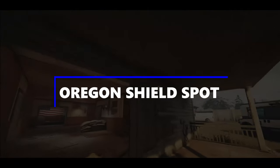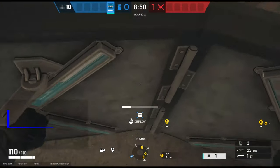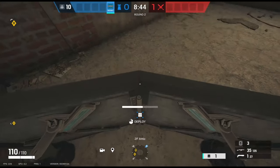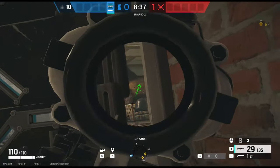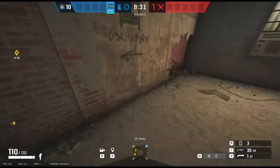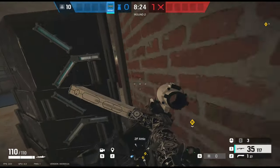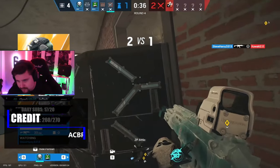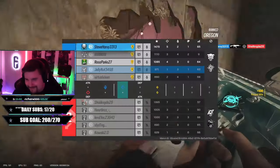Moving on to Oregon — big shout out to Breezy for showing me this. It's a reversed shield position you can use just inside the attic door off of dorms mains. A lot of people place it the normal way looking forward, but if you turn it around and place it the other way, you'll get a pixel angle out through the door into trophy. You can replace it and move it slightly over to fine-tune that pixel angle onto the trophy door. Breezy has a gameplay example getting a couple of picks from this spot — it's a really strong position, and if the shield is still up late in the round, it's very valuable.